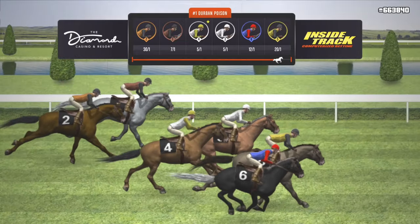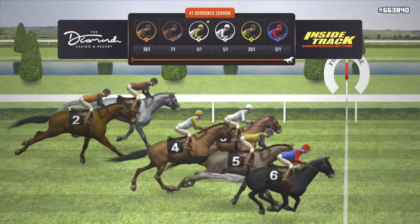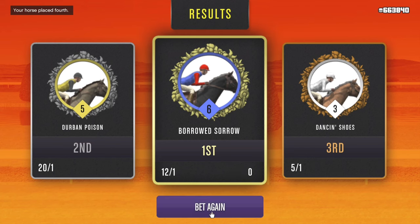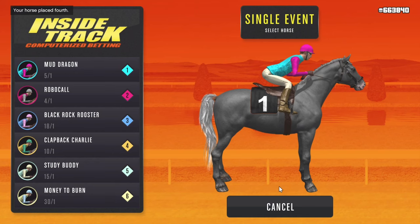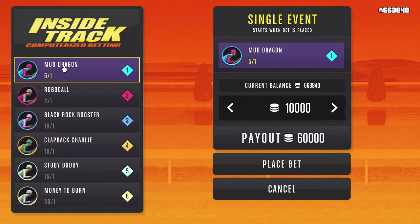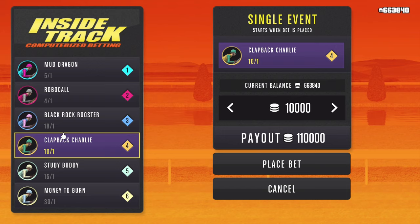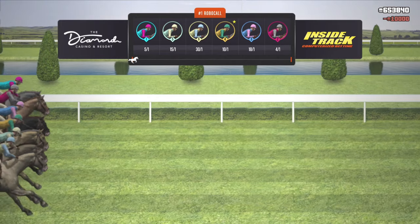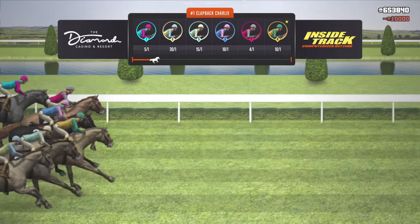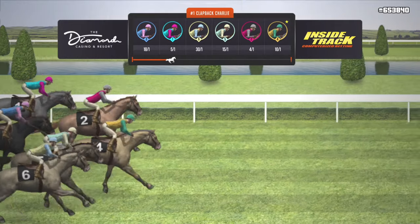There was nothing exciting about that race — my bet was completely off. I want you to see in real time that this is going to happen. It is a little discouraging, but not enough to make me stop. I'm going to get that million chips right here in this video. Going on to the next race, Mud Dragon at 5-1 looks good — I like that ratio and positioning. Clap Back Charlie also looks good in correspondence to the other horses, but the positioning is a little off. I'm going to take that chance and pick Clap Back Charlie for this race.